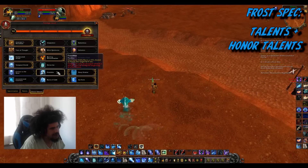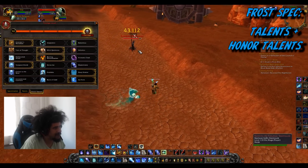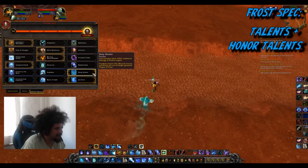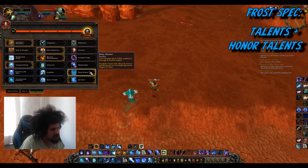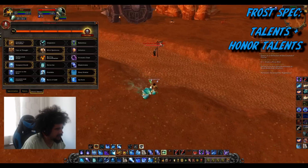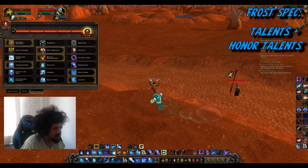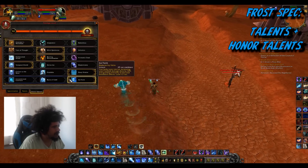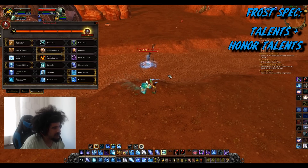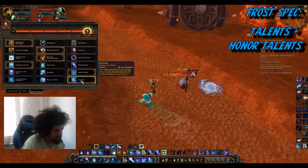Frostbite is okay but you'd be losing 200 damage on your Frostbolt and they won't hit very hard in PvP templates. Deep Shatter is a must-have no matter what. Frost mage before level 43 is extremely weak — at 43 it's good when you get to cast but not as strong as fire. It's better than arcane though since arcane does the same thing with higher mana cost and less CC; arcane is really only better in 1v1 scenarios against melee.